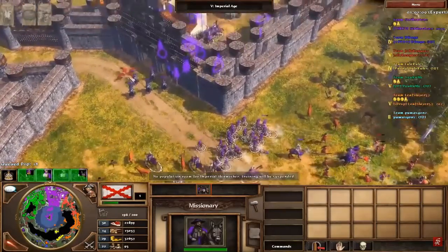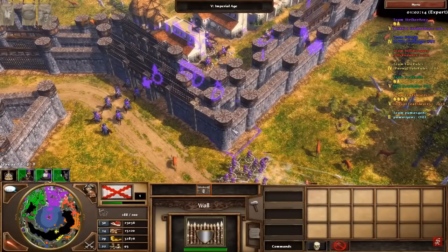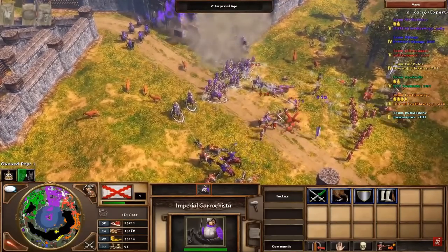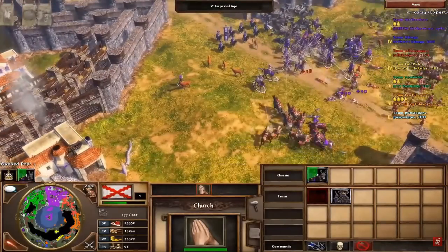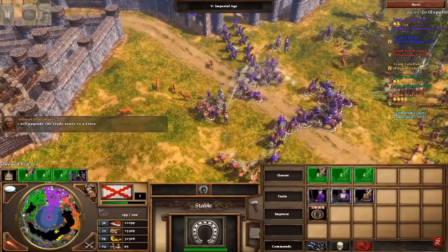And this is going to be the clip from the free-for-all match where we are dominating with the Skirm-Lancer combo and we'll get some Dragoons in there too. So this is going to be a pretty long clip. I'm just going to talk about Spain in general while this continues, because you guys have said in your feedback that you want to see gameplay clips instead of me just talking on a blank screen. So if you need to, you can go back and pause on the screen image I made there.